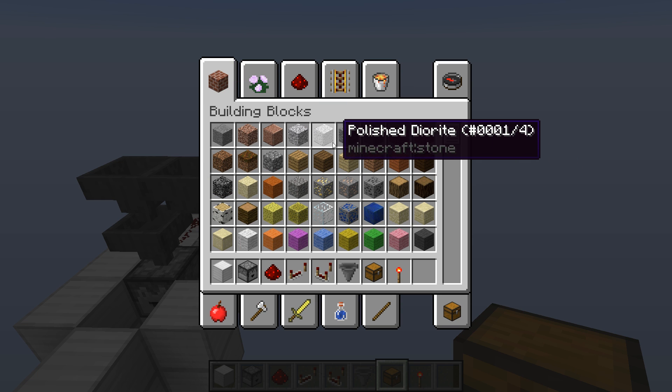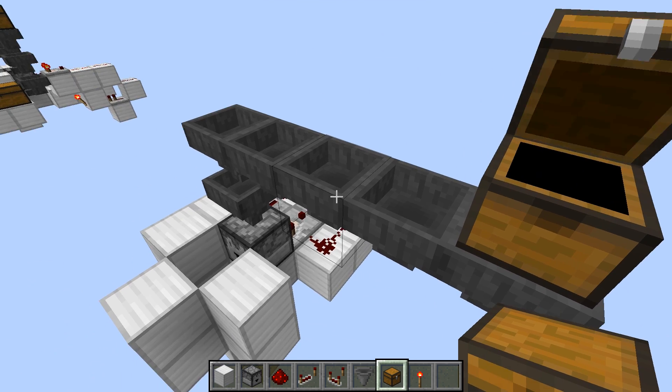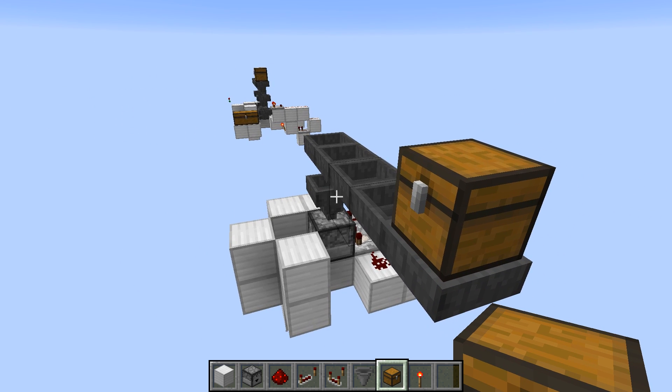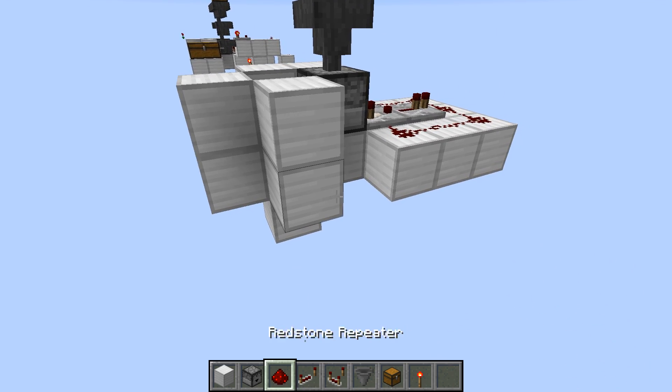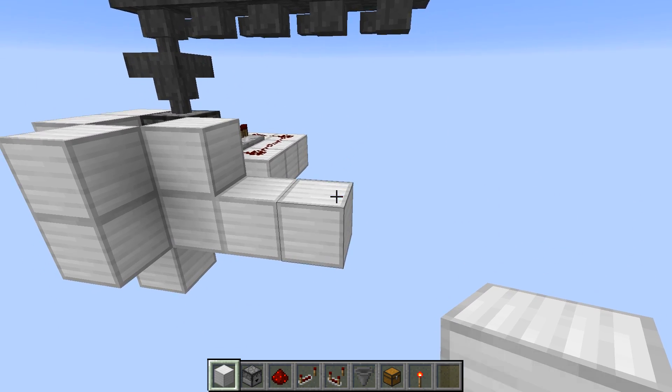Let's get a couple of items here — polished diorite. We put it in here and it'll go through the hopper chain. And there's our four items. So now what we need to do is make the item filter.